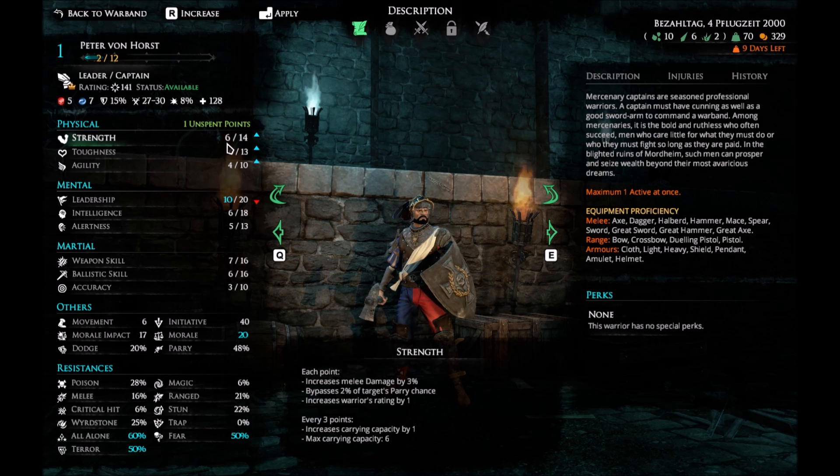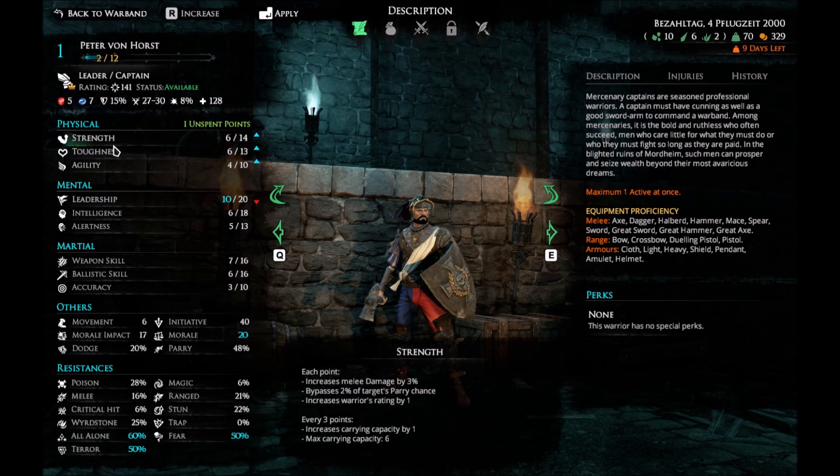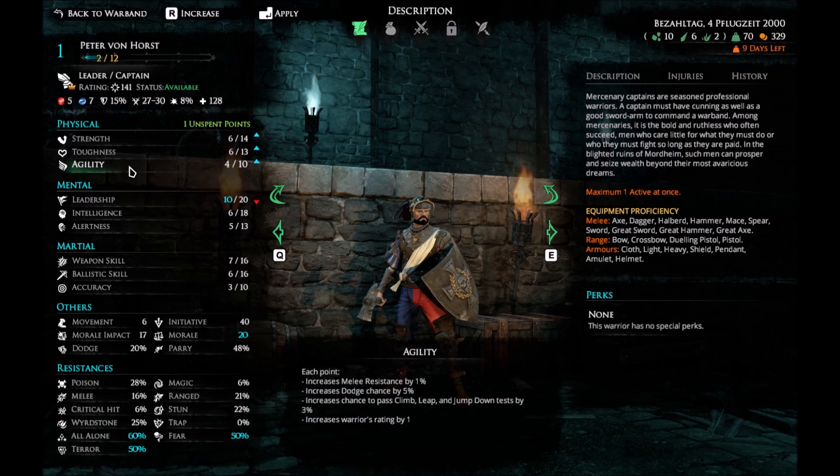Essentially all of these things increase your rating by 1, so that's not something I need to look at. Melee resistance is basically the percentage of incoming damage that you're absorbing, so this would make him more tanky, and also increase his dodge chance. But he's wearing armor and the like, so that's really not the stat we're gonna look for. Increased chance to pass climb, leap and jump down test by 5% — that iron head is something we do really need, because of his armor his chance to do that decreases. But this essentially gives you health range and will make him more durable. And this makes him do more damage and bypass enemy's parry chance, and every three points also increases your carry capacity. For the time being, I'm gonna put points in strength.